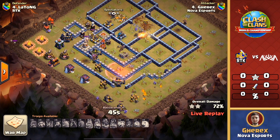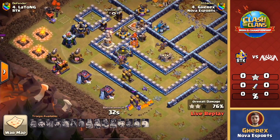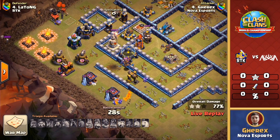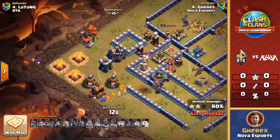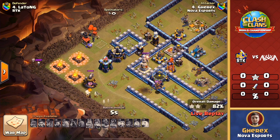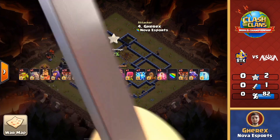He had to completely adapt — the attack changed and that royal champion stayed up a lot longer than he initially planned. This is only going to be into the mid-70s, probably approaching the 80. A nice try here, but the queen didn't get the value in the core and it's going to result in a two-star. Should get 80 — and there it is: 82 two-star for Garrix from Nova. A respectable attack to open up. RTK needs to respond with a high percentage attack to really set the tone.